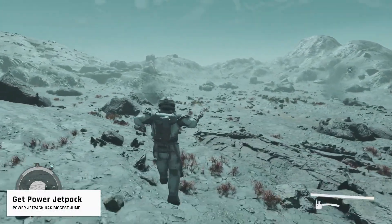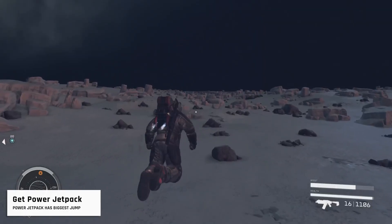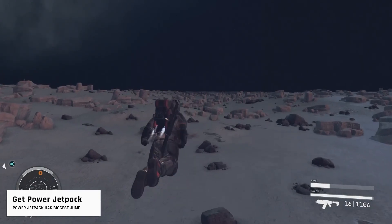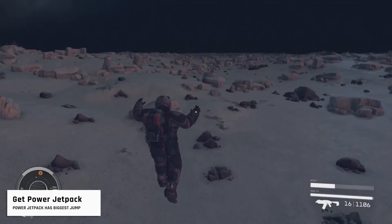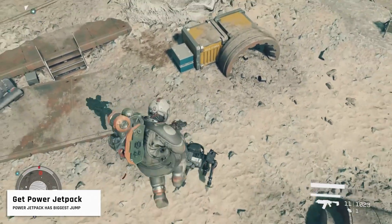There are four distinct jetpack types in Starfield, each with its advantages. Experiment and choose the one that suits your playstyle, but in our opinion the Power Boost Pack is excellent for quick escapes in tight situations. It gives you the biggest jump, which is far more handy than the features of the other jetpacks.